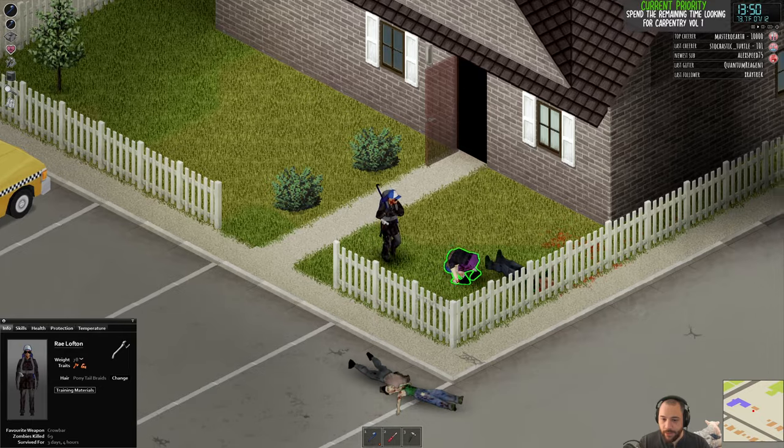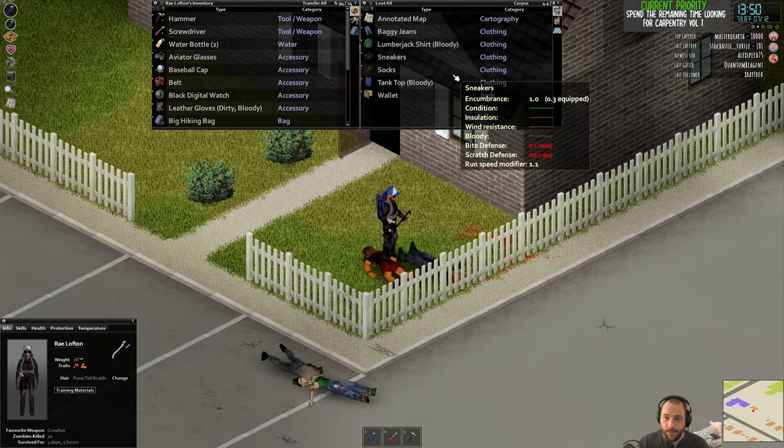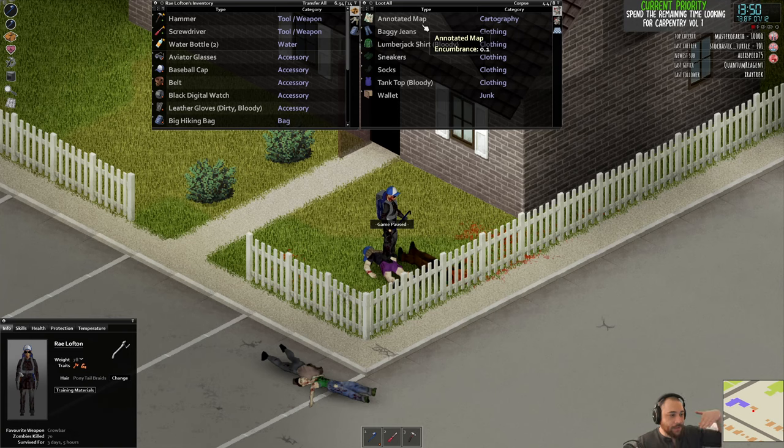Here is that lunge attack I was referring to. When zombies go over fences or through windows, they dive on the ground and then lunge for your legs, which can scratch you, lacerate you, or knock you down. So it is not worth doing.